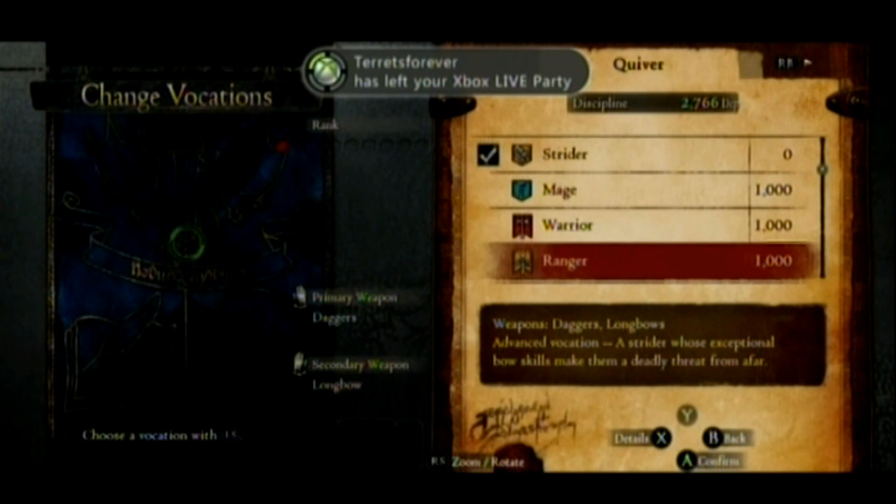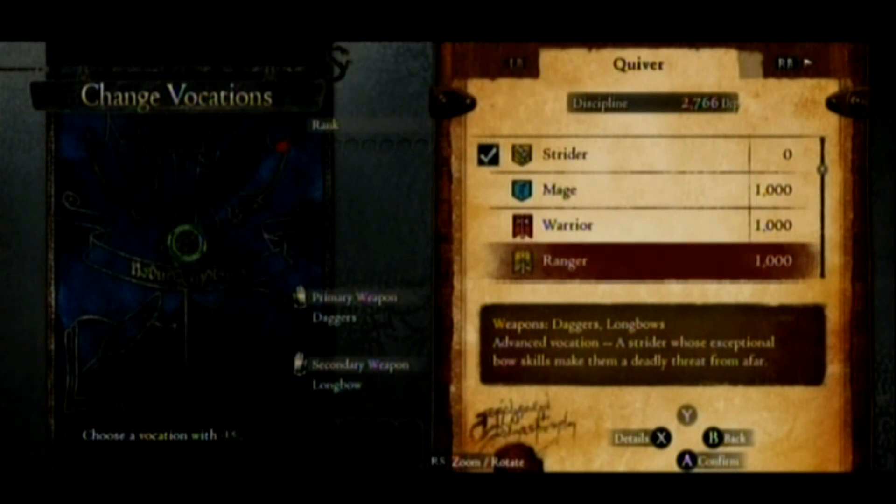Once you've done this, head to the inn, talk to the fellow behind the desk, and he'll have an option available called Change Vocation. Select that to choose your character's new class.